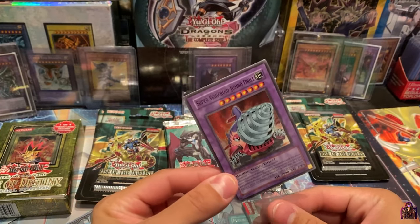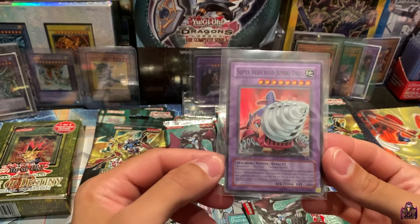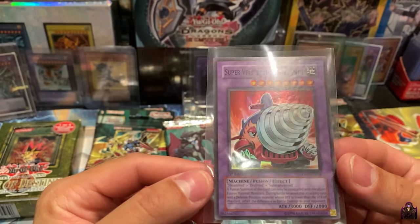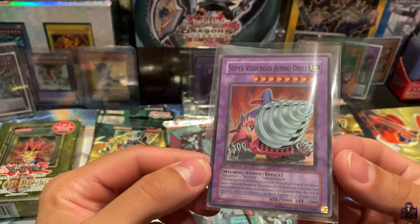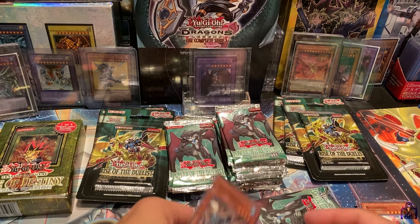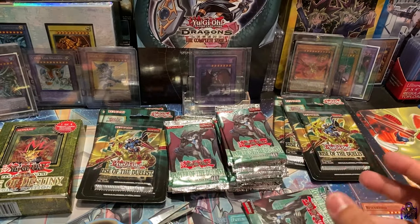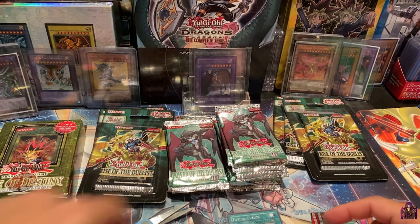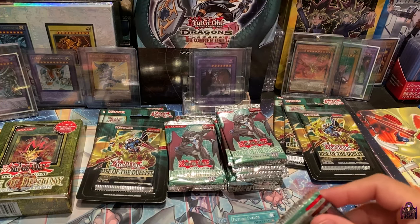I think that might be a nick — oh no, it looks fine to me. The centering looks fine on the text. I'll probably get a 9 at most. Alien Hunter, Brainwashing Beam, Black Stego, and Fake Hero — another card I enjoyed using as a kid. Black Stego is just a clutch monster, because whenever your opponent would attack it would just switch to defense position.